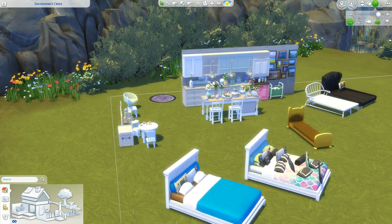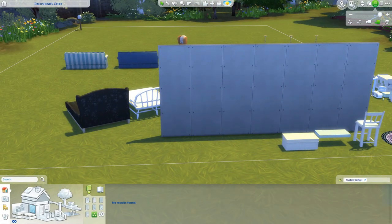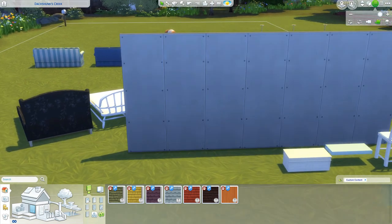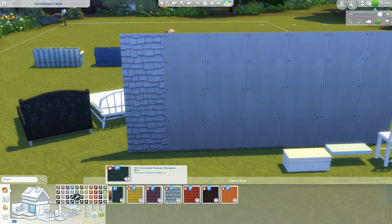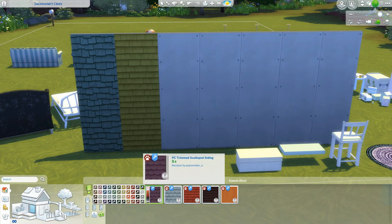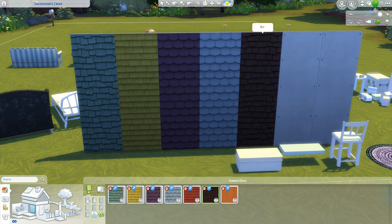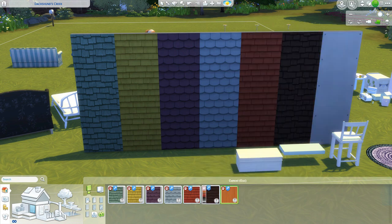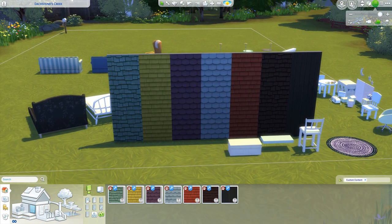There is siding! Peacemaker recolored the siding that came with Cats and Dogs, and I'm pumped about it. So you have this one - they're basically just neutral. He has some bright colors here but I appreciate the neutral ones. There's a good white. And then you have this - he basically recolored all of the ones, like all the designs. And then the siding as well. Yeah, I'm pretty sure that's it.